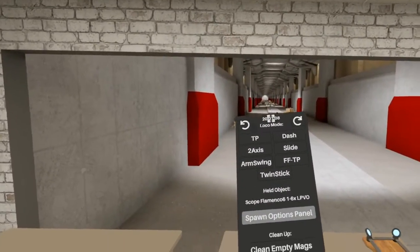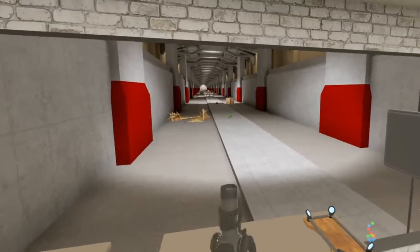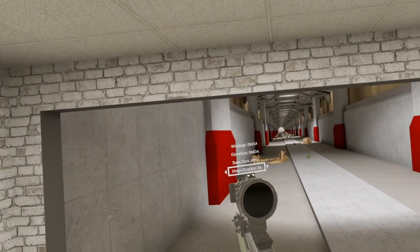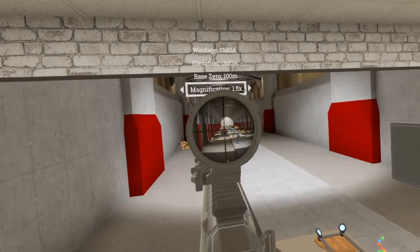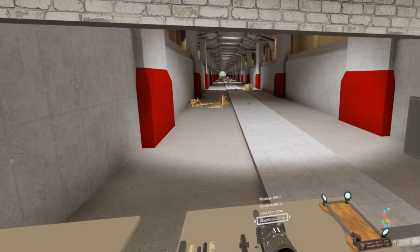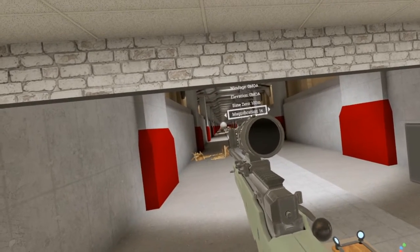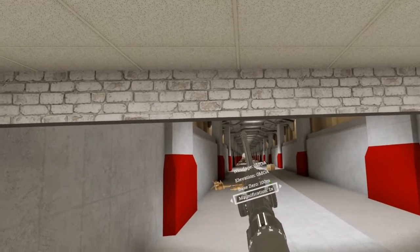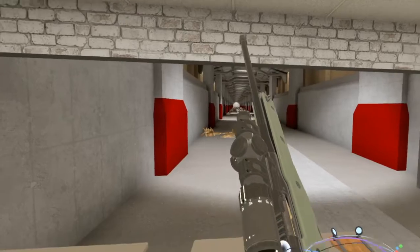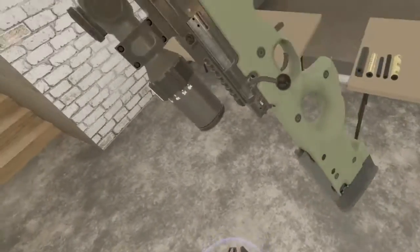Next scope: we have the Flemenkot 6, a 1x6 low power variable optic — an LPVO. It goes from magnification of 1 all the way up to 6, which is very nice. I do like that 0.5 step in there. It's got a mil-dot style reticle. At 1x it's not the most useful, but 1.5x is just right for that ever so slight bit of magnification. And 2x is always good. The sound of everything breaking is absolutely wonderful.